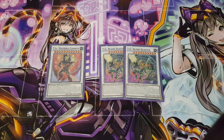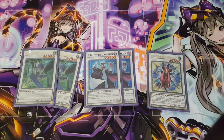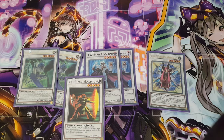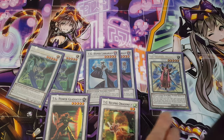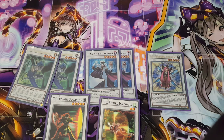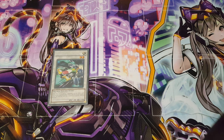For more obvious options, we're playing Star Guardian, TG Hyper Librarian, and Wonder Magician. These are pretty much standard inclusions — Wonder Magician also enables some Accel Synchro plays, with Star Guardian being its own form of Accel Synchro. We're also playing Power Gladiator and Reciproc Dragonfly as supporters, both allowing you to go into your big monsters. Since they're non-tuners, you can pair them with Wonder Magician and Star Guardian, which are both tuners, to go for Accel Synchros at level 10 or even level 12. And of course, Formula Synchron is here — you can make great combos with TG Hyper Librarian and draw so many cards.